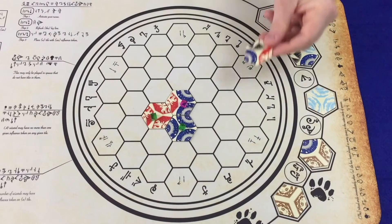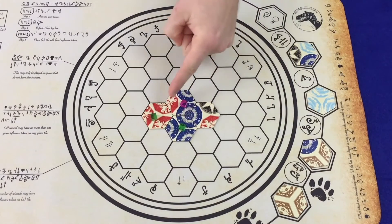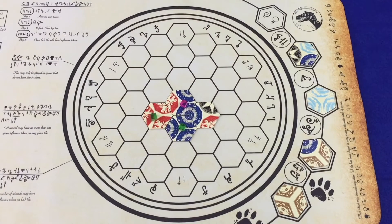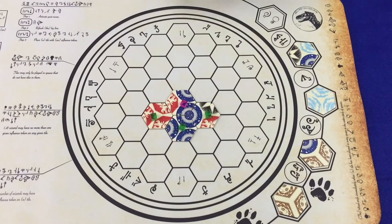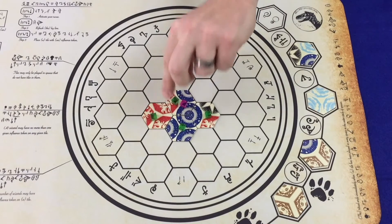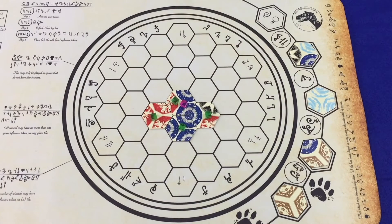If, when the player places the tile, it completes a rune — as you see here, a water rune is completed — that player then places an influence cube on the tile she just placed, and any tile part of that rune that doesn't already have one of her influence cubes on it. So this tile, which already has a green cube, would not get an additional one.